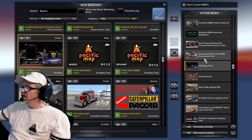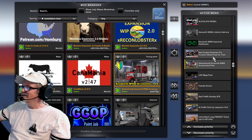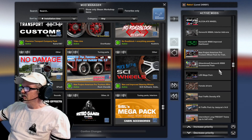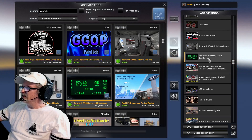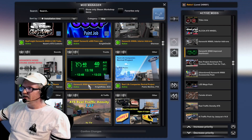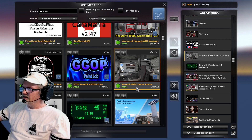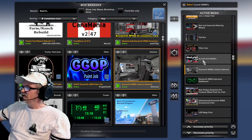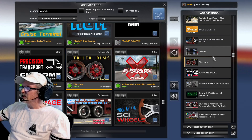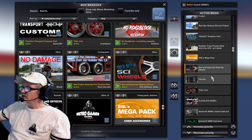Female drivers in the Steam Workshop. LED Mega Lights for all trucks — I think it came with one of the Kenworth mods. Kenworth accessories. New Project wheels in the Steam Workshop. Kenworth W900 Improved Dash in the Steam Workshop — that's if you're driving the W900. Kenworth WL Interior Add-ons.